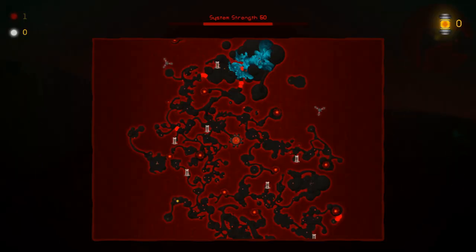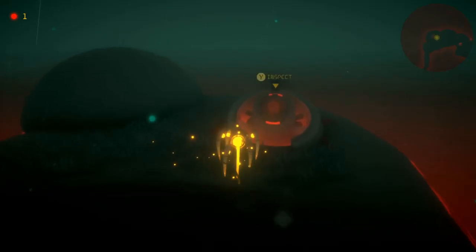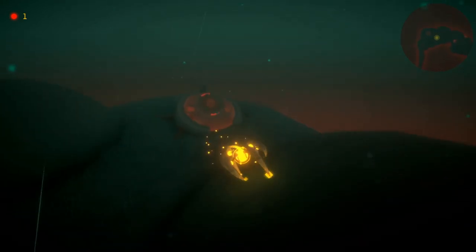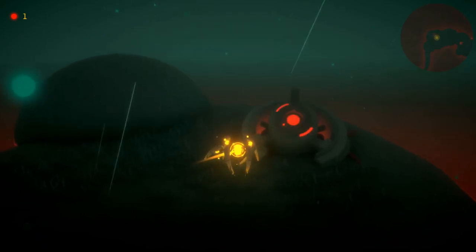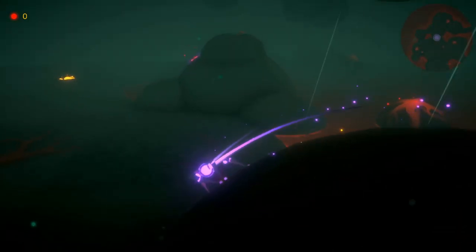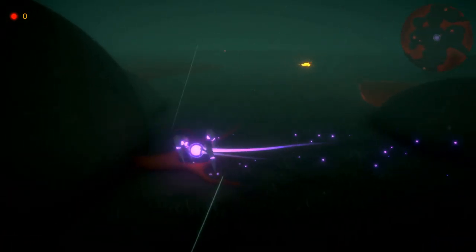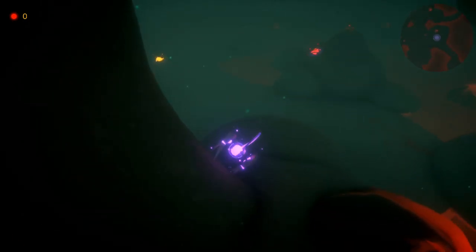You remember I mentioned the system strength and how it decreases when you activate infection points. I added an emergency button construct that opens when the percentage drops below a certain value — when it's ready you can click it to open something. With the percentage dropping, some enemies will also be spawned in early areas to make backtracking more interesting and show that the player's actions affect the world. I only scratched the surface here, but this will be explored more in the future.